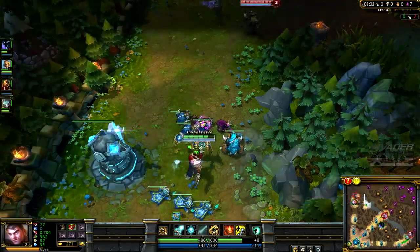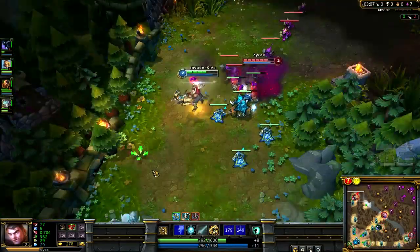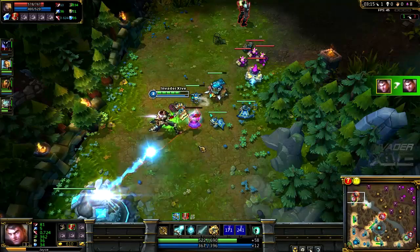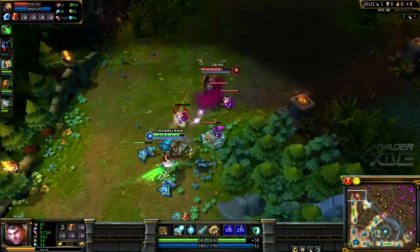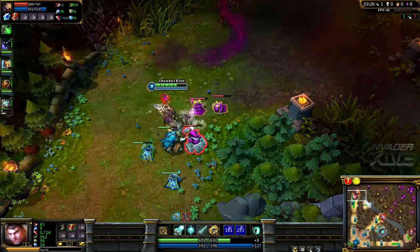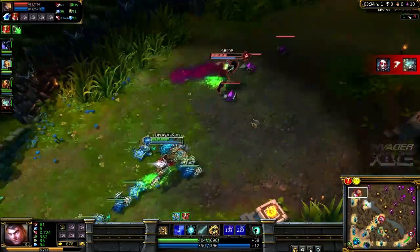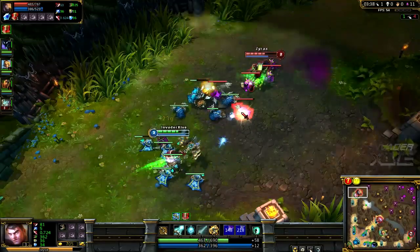I'm using range right now. Going to go for a kill — I want to start getting some advantage. So your passive: every time you transform between range and melee, you gain a movement speed buff and you also ignore unit collision. That's actually a pretty decent passive; it allows you to chase quite effectively and works pretty well with his whole skill set.